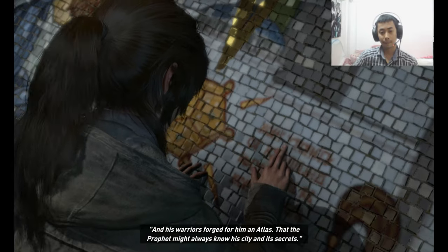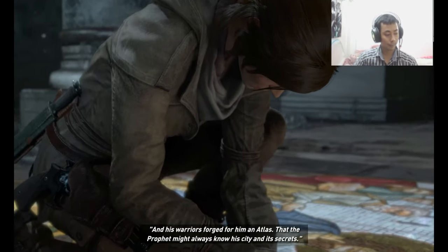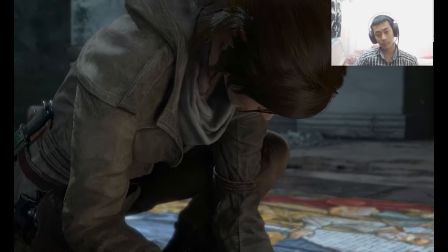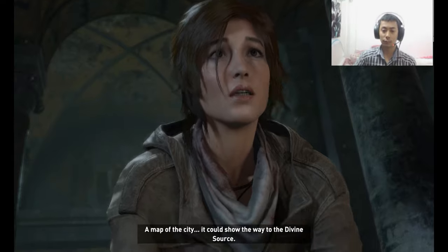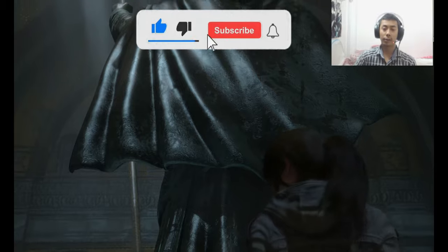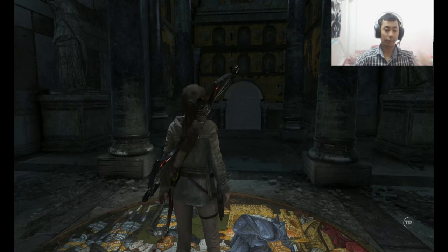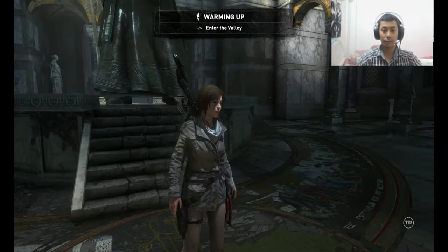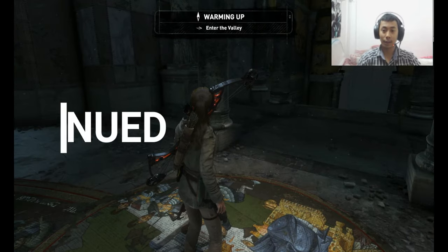His warriors forged for him an atlas, that the prophet might always know his city and its secrets. A map of the city — it could show the way to the Divine Source. I think it will lead to her destiny, where she's looking for her answers. Enter the valley. So that's it for today, guys — I'll see you in my next video.